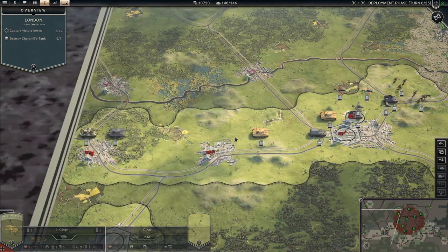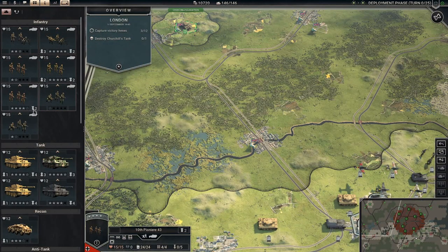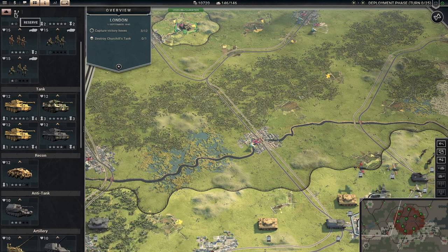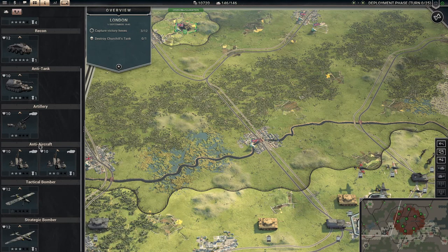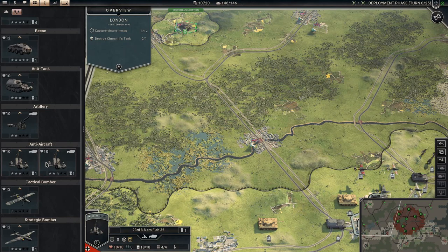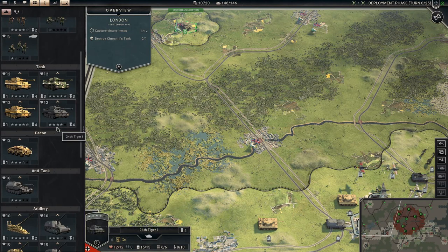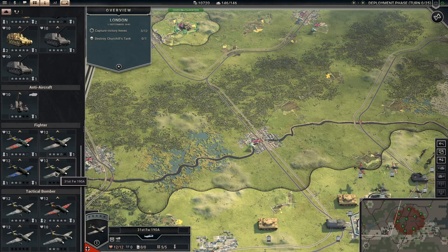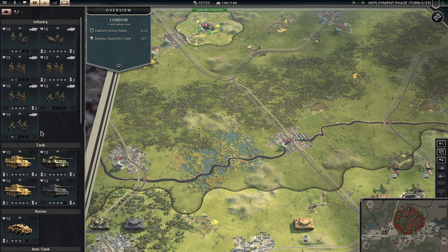We are deployed. We have seven infantry units. I took a grenadier and the two-band infantry out from reserves. I put a tank, a recon, and an elephant in the reserve, as well as two anti-air. With those points freed up, I have all the infantry, and I've purchased an extra Focke-Wulf 190A fighter and an extra Stuka, because I think those will be useful.